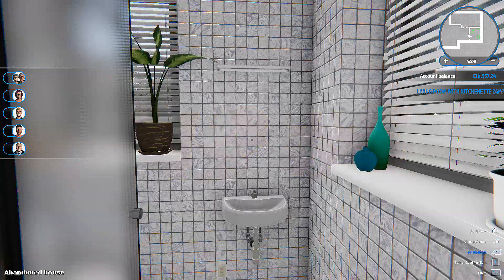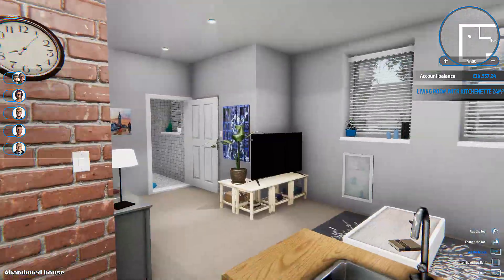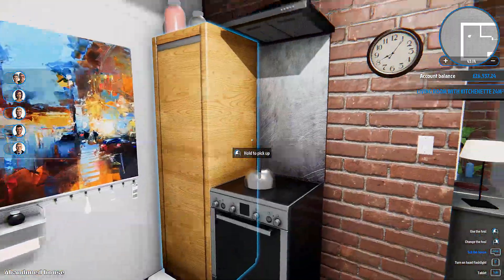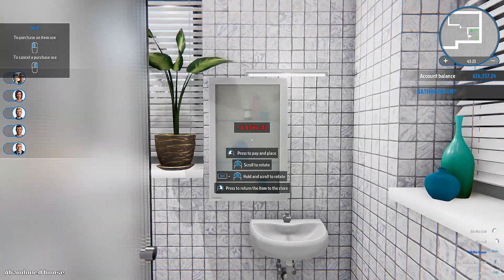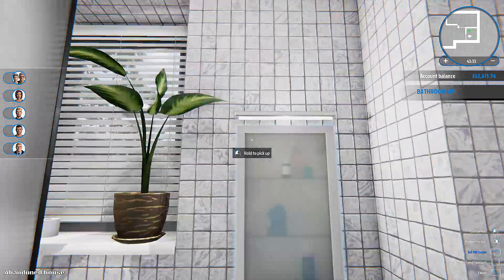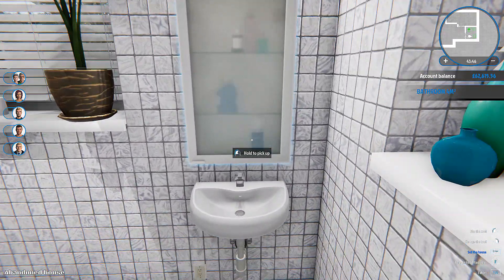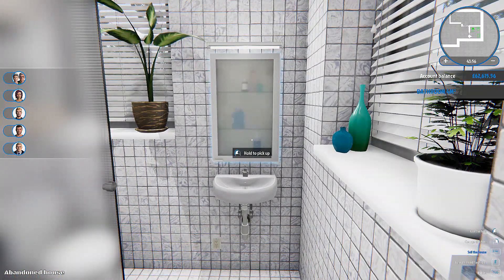Tip five is about using custom pictures creatively and thinking outside the box. Don't think of them as just pictures — they can be splashbacks, bathroom cabinets, or decorative panels. Find a suitable image on Google, frame it in Photoshop if needed, and choose images whose colors match the room so they look like they belong there rather than just being pictures on a wall.